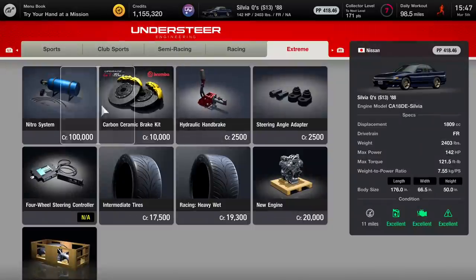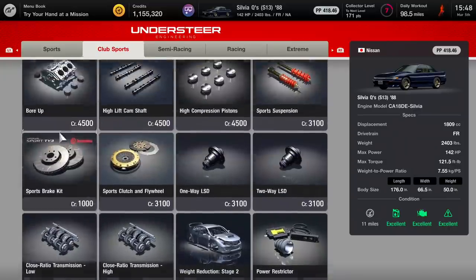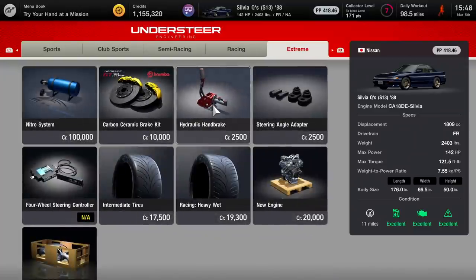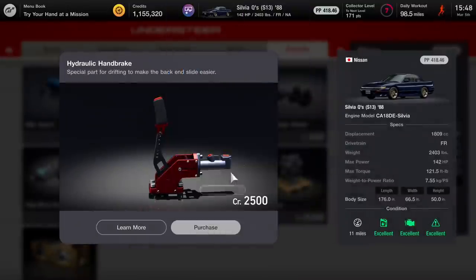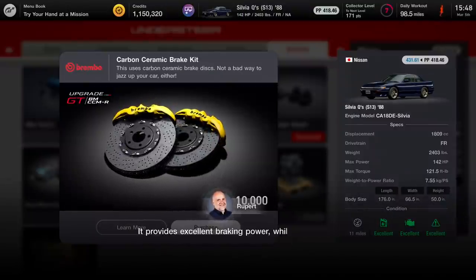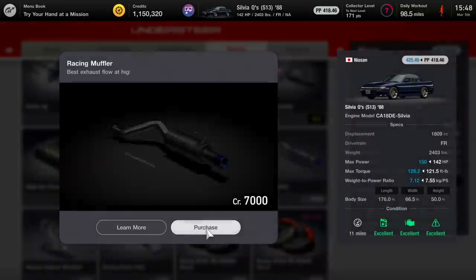Hydraulic handbrakes on here — actually not bad, $2,500 for that. Nitrous though, $100,000 — excuse me. We have racing heavy, wet, and intermediate tires. We have a new engine, new body — so many memories going through cars back in the day on GT1, and here we are in full HD on GT7. Throwing upgrades on our car, I love it. I'm going to probably grab the hydraulic handbrake. Special part for drifting to make the back end slide easier. I'm not going to do the nitrous system yet — I'm going to save that for another build. I am going to throw on the racing muffler.